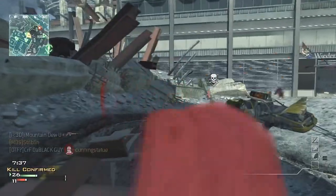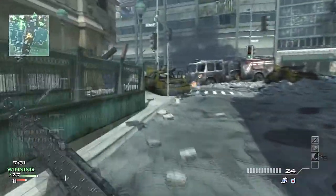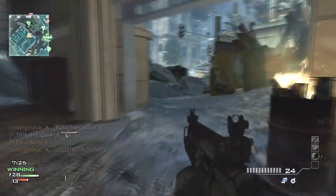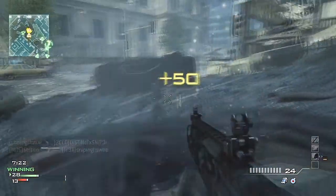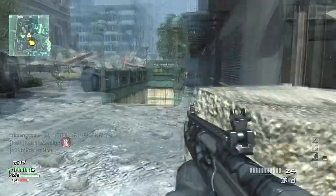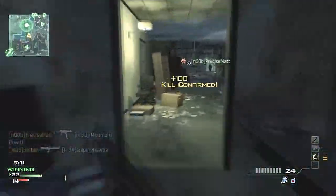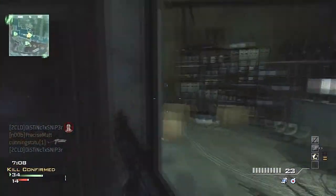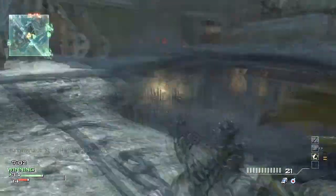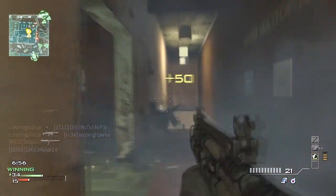Shotguns are one of the hardest things to have a great KD with, especially on an open map. Taking that into consideration, you kind of want to take smart routes. You want to have map knowledge — this is one of the most important tips I can give you guys. Like, say for example there's a guy over there by that firetruck. I want to take whatever route I can that's not going straight on at him. Shotguns don't have much range, so why run into a situation using your own disadvantage against you? It's just stupid.